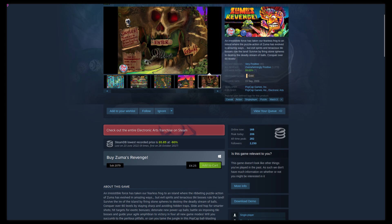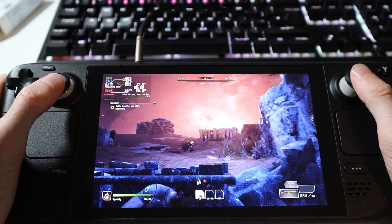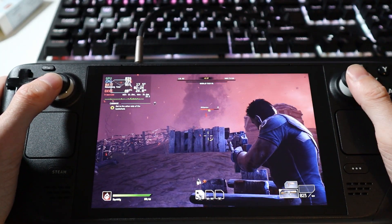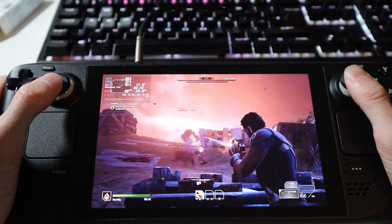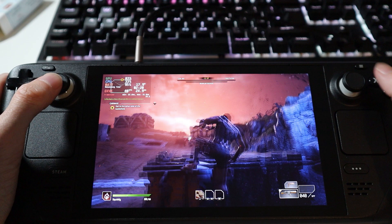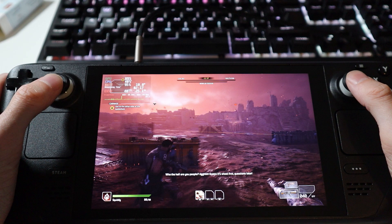As for fixes, Outriders was hanging on a black screen after launch on the Steam Deck after a recent update, but that's been solved. Even though it was recently deck verified as playable, the developer then broke it in Proton 7, so Valve got it working again quickly in Experimental. I did do a video on that, which you should see pop up in the corner.